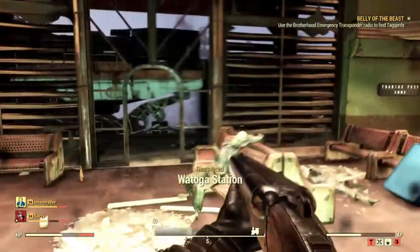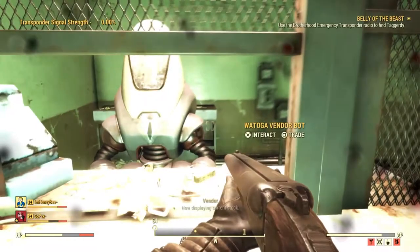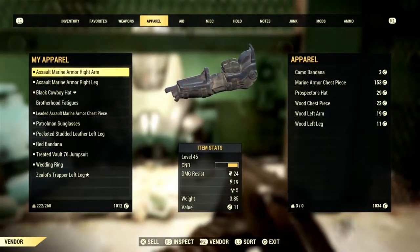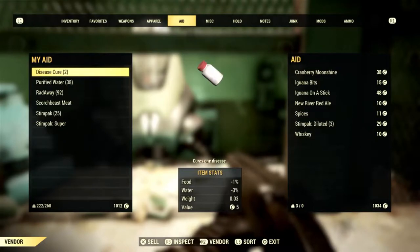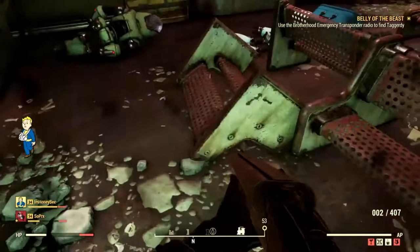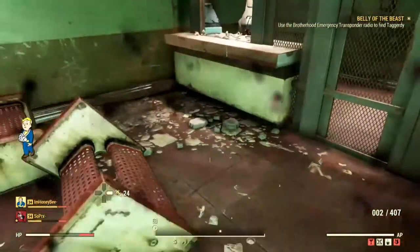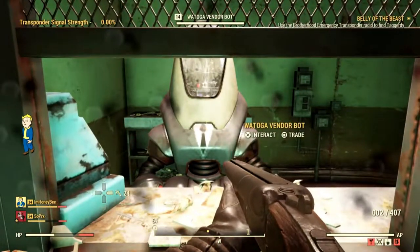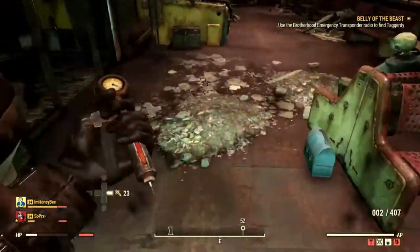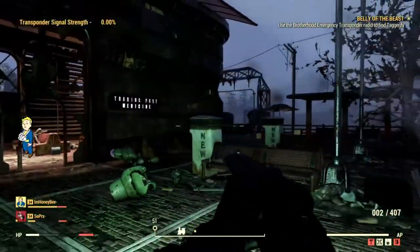So as you can see, once this explosion happens I just start taking damage from nowhere — there's no enemies around. As soon as I click on the vendor to try to trade, I'm just getting hit with some crazy damage and there's nothing around me. I look everywhere, so I'm going to assume this is a bug with the game because I've never had this happen to me before.